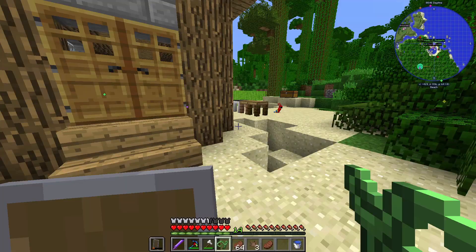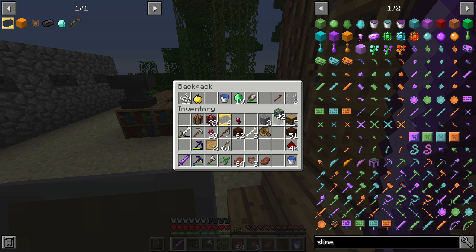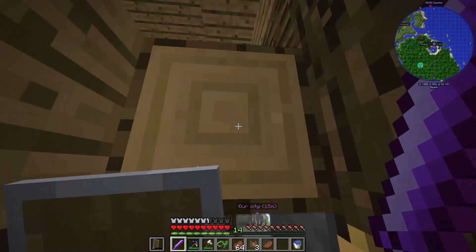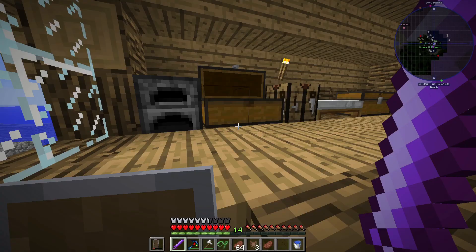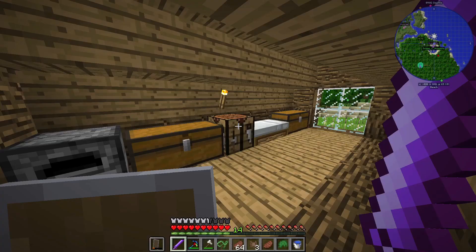You can also get the blood ones in the nether. What do the blood ones do? It's pretty much the same. Do you have any spare quartz? No, not at all — you're gonna have to mine your own. I want purple slime boots.